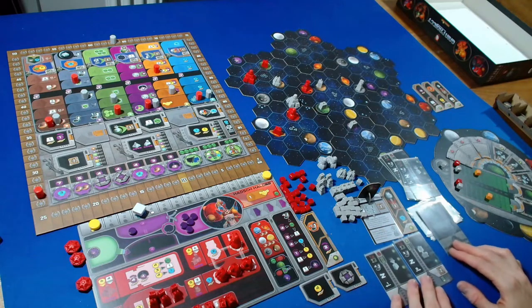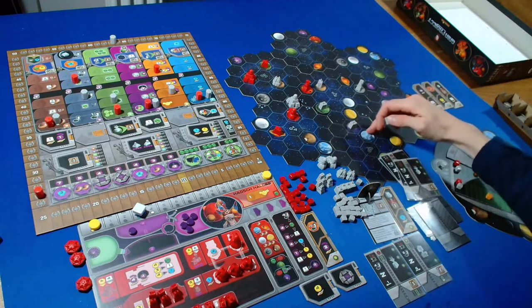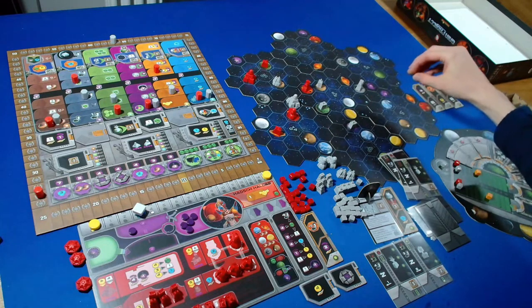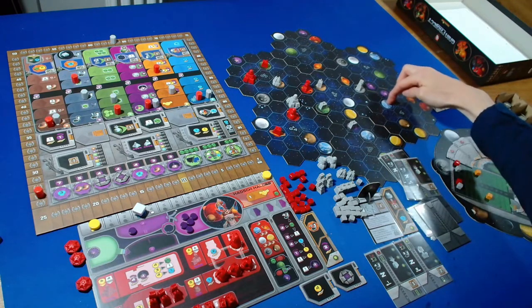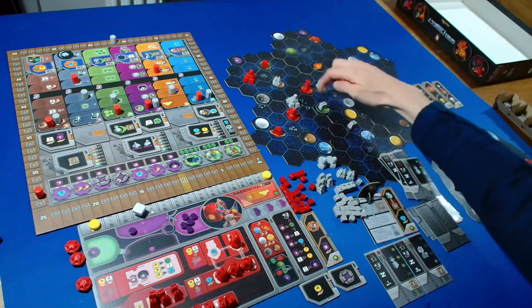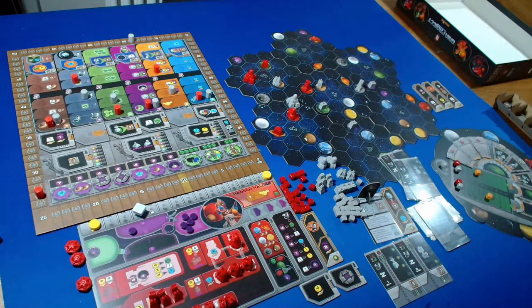The Automa is building a mine, looking for a new sector within range two again. Same analysis as before - orange, purple, and blue options. Orange requires three terraforming steps, so eliminated, leaving purple and blue at two steps. The closest to us: measuring the distances, this one is five away, one is six away, and another is six - so this one is closest. They get three points.